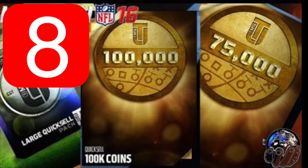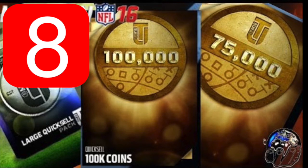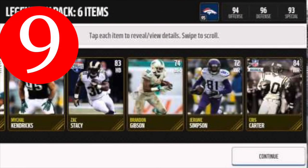Number eight is more variety in large quick sale values. In Madden console they have the 7.5k, 75k, 750k, and so many more varieties. In Madden Mobile it's gotten pretty boring just pulling the usual 1k and 5k quick sales. They need to implement more types of large quick sale values into the game to make it more fun and rewarding.